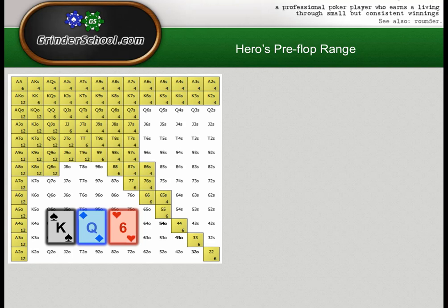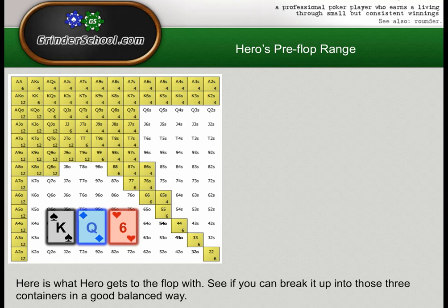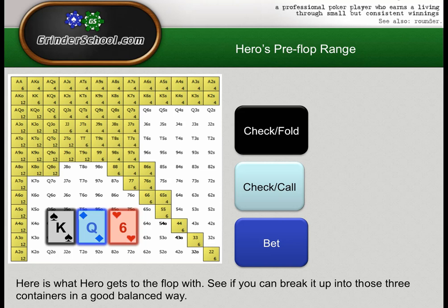I recommend you use this range in the micros at micros Zoom as well. You can probably steal 55% in this spot and people won't do enough about it. But do tighten up against tighter opponents. To recap, the containers we chose are: check-fold, check-call, and bet. We want to fill those up with the best hands for the best jobs — every single hand in the post-flop range, which box does it go into?